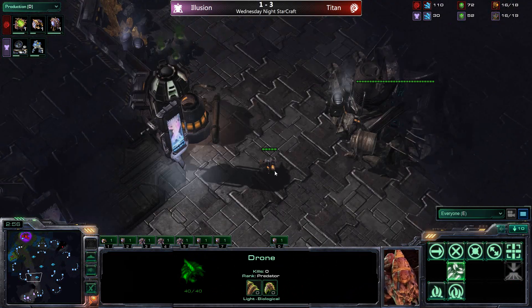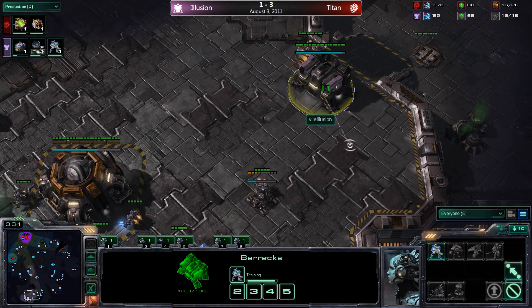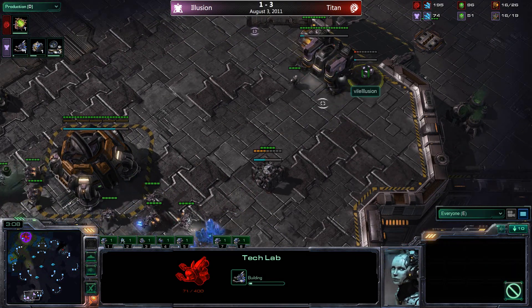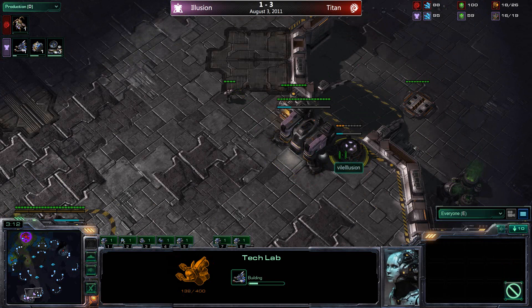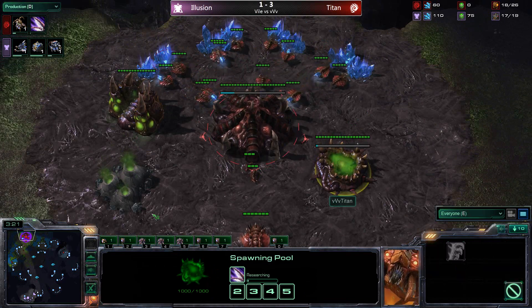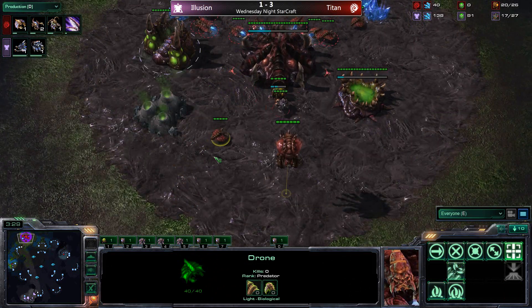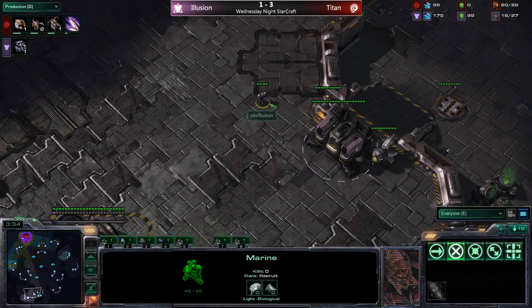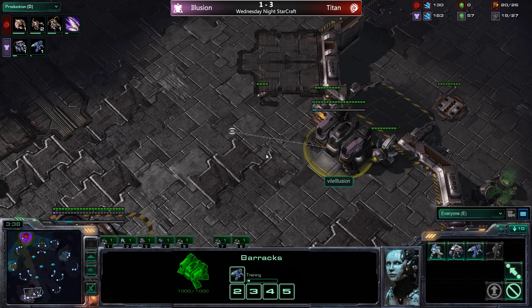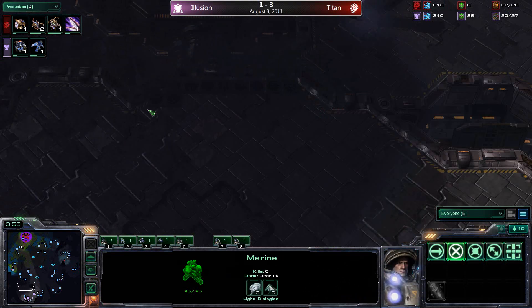Illusion opens relatively standard with a barracks and gas — no two-rack build. Titan opens with the 14-14 tried-and-true. Illusion goes for a tech lab, so we may see a reaper expand. For Titan, a queen is now being trained and metabolic boost is started — very important on a large map where movement and speed are everything. The reaper will not be able to outrun the zerglings; with the speed boost about 80 seconds away, that reaper won't have much time to pick off any zerglings.